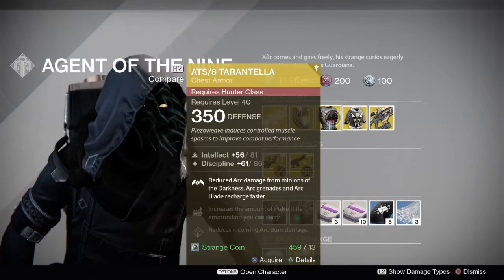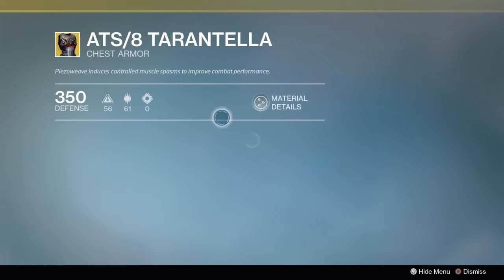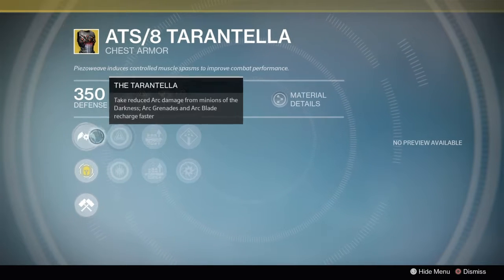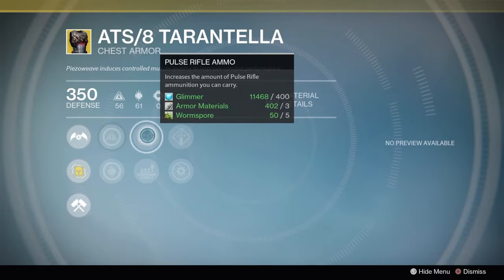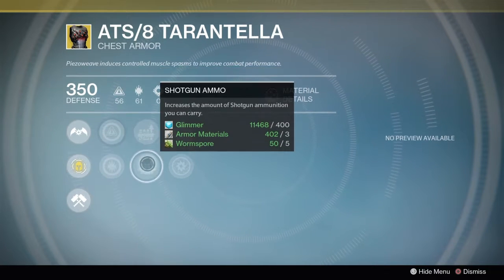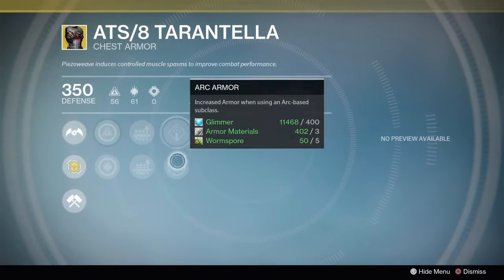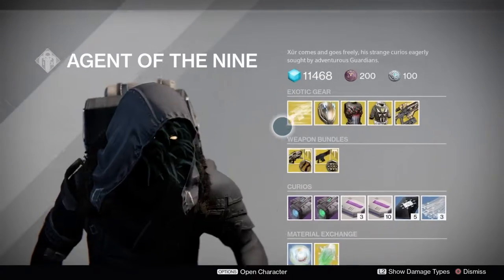For the Hunter, the ATS/8 Tarantella for 13 strange coins. It takes reduced arc damage from minions of the darkness, arc grenades and arc blade recharge faster, and has increased intellect and increased discipline. You can increase the amount of pulse rifle or shotgun ammunition you can carry, reduce incoming arc burn damage, or increase armor when using an arc-based subclass.